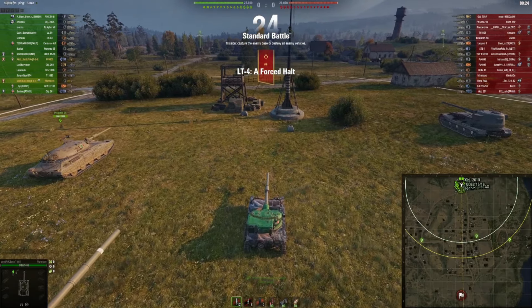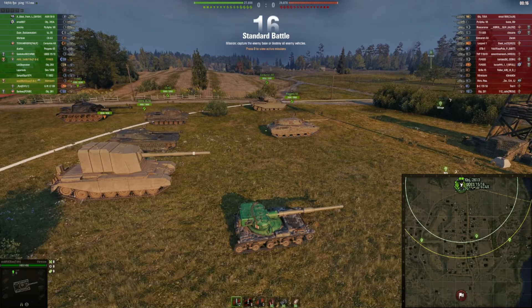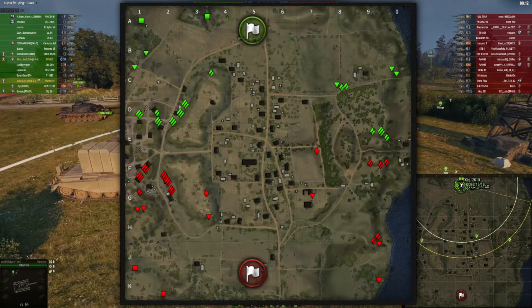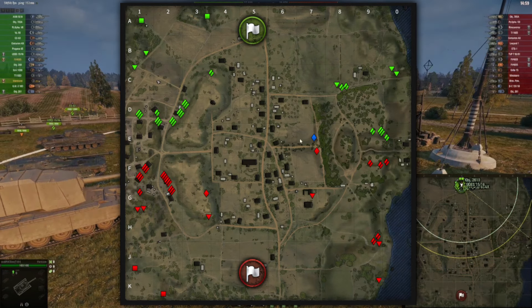Fourth and certainly the last game in this video. We're spawning once again in a tier 10 match on Murovanka with the Manticore in the north. There is basically one option: go to this position and outspot the other light tank. Usually the other light tank is also playing this position, simply because winning this position leads to being able to outspot other tanks. If I get rid of this light tank, I could spot those tanks by moving here and create an advantage for our team to win the eight, nine, and zero lanes.